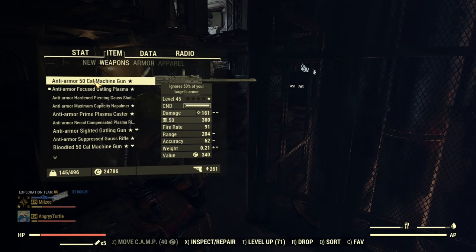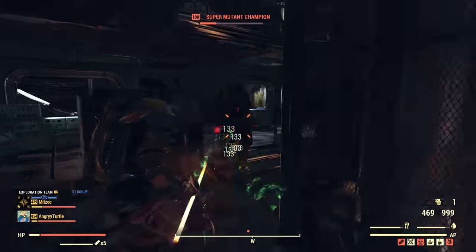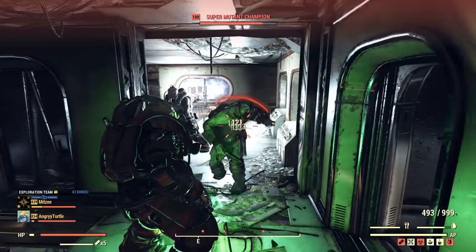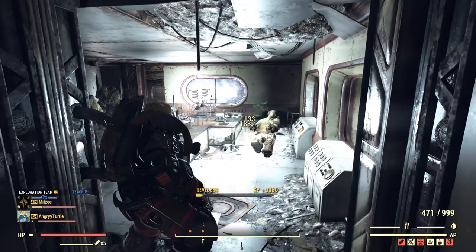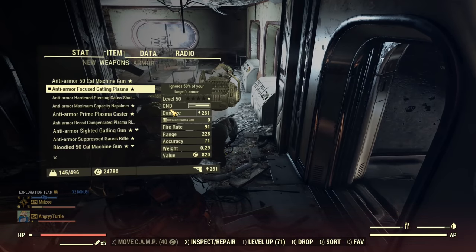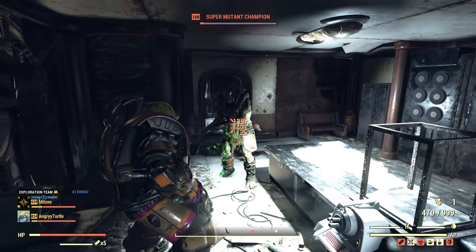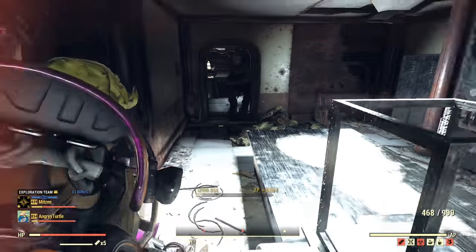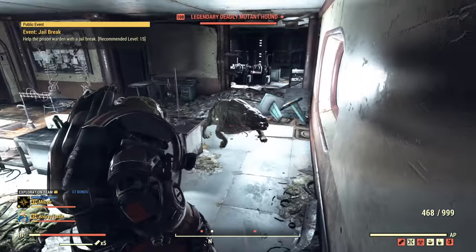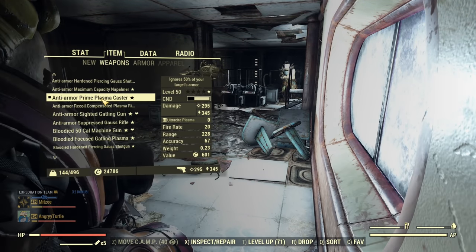I just need to quickly swap weapons to get a full magazine. We'll repeat the test on a fresh target — let's see how fast we can kill one super mutant. It took us about 29 bullets with anti-armor. Let's swap quickly for bloodied — he's dead, and it took 32 bullets. You can see that's now in favor of anti-armor.